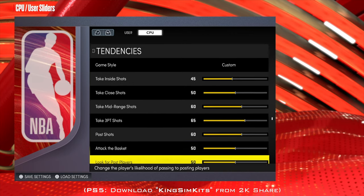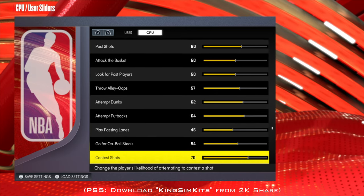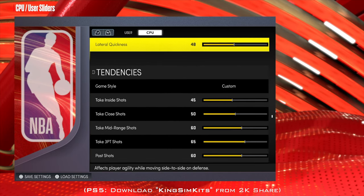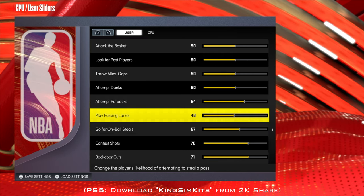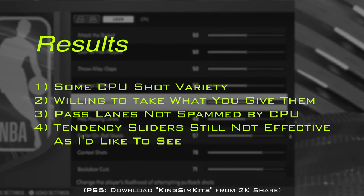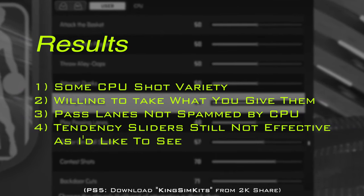With the tendencies, I'm still testing a lot. I do notice that the star players really do play true to life. But you will see often that the CPU likes to take you all the way to the hole, just about every time. And not only on offense — I made some adjustments to the defensive tendencies, as far as the passing lanes and going for on-ball steals. I also tweaked a couple things for the user's CPU when you're not controlling them, and I'm starting to see some good consistencies. Some shot variety by the CPU, still taking advantage of what you give them, no more spamming the passing lanes. I'd like to see the tendency sliders be weighted a little bit more one day.